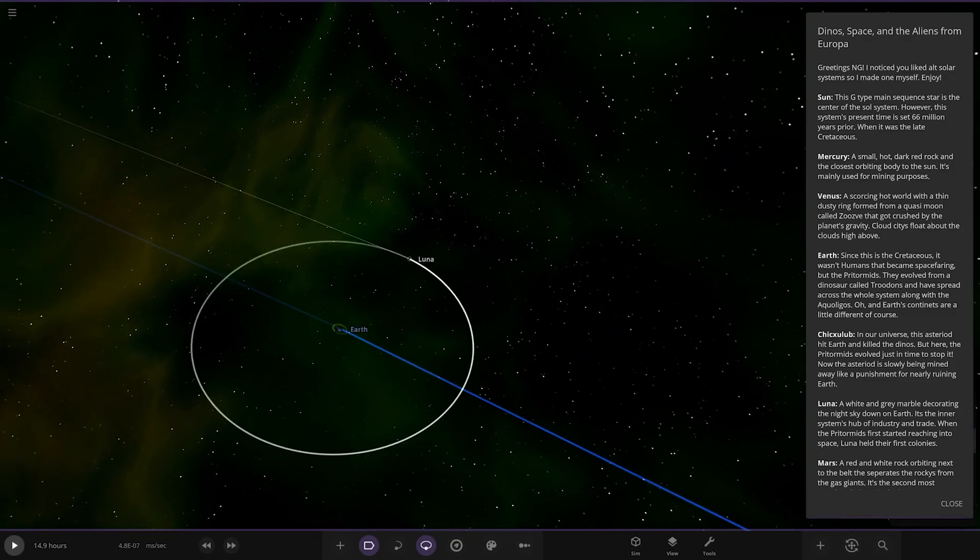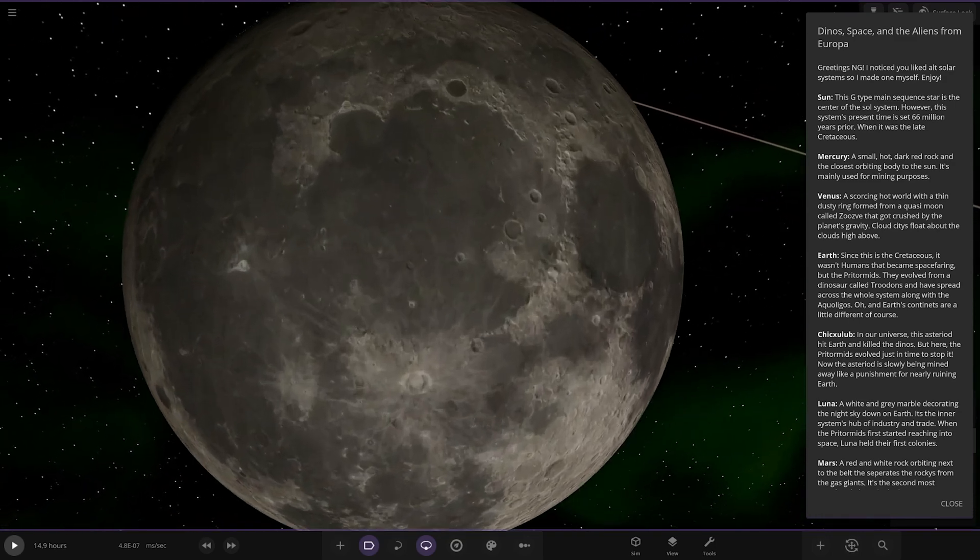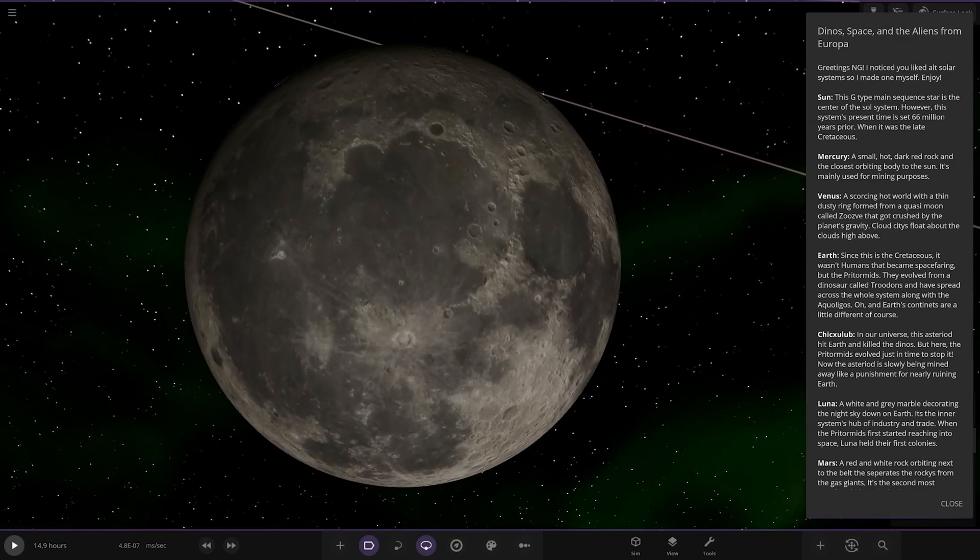You've got the Moon. Luna — same old moon, got some lights on it. The dinosaurs are very advanced. A white and grey marble decorating the night sky down on Earth. It's the inner system's hub of industry and trade. When the primals first started reaching into space, Luna held their first colonies. Very cool.